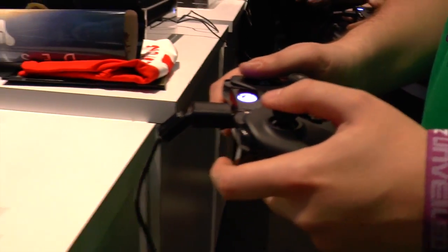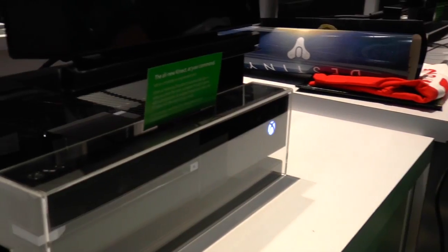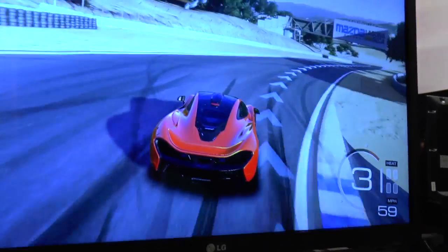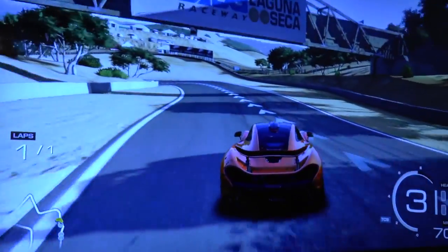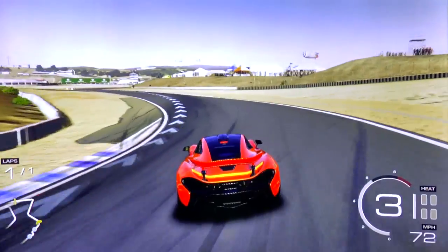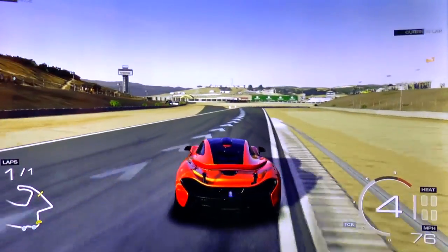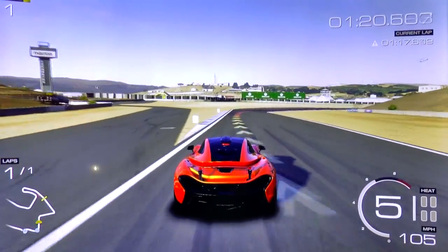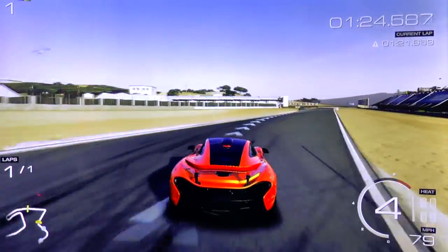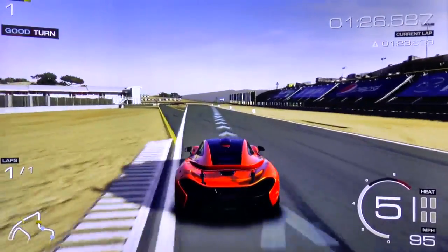And perhaps as I get better at it, I'll turn those down and get more of a proper racing experience. The left stick we're using to steer is pretty responsive, but I think that's where you probably do lose out to a proper wheel. There's just not the same level of movement. It becomes quite digital — you're sort of flicking into the corner rather than a smooth steering action. And once you've got those assists off, you're going to struggle if you're not using a wheel.